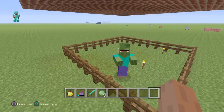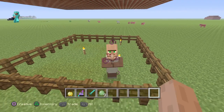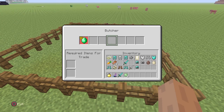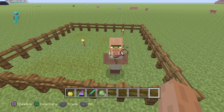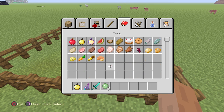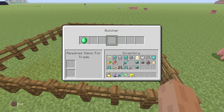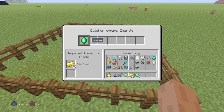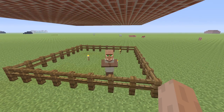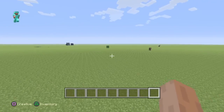He's a zombie villager — there you guys go. You hear that sound, and this time it's the butcher. So you can trade with him and stuff. Just to prove that you can trade with him — well, what do you know? Hope you all enjoyed this tip.